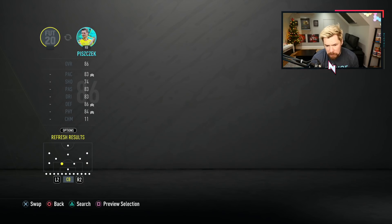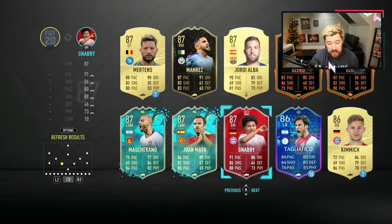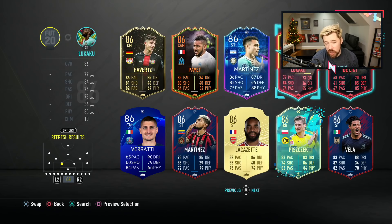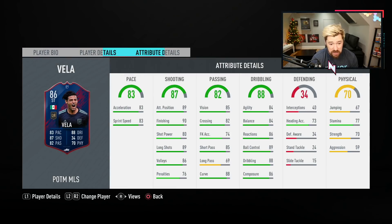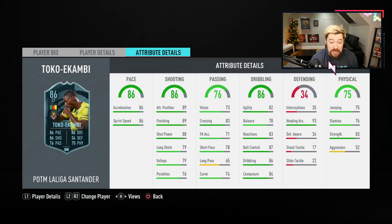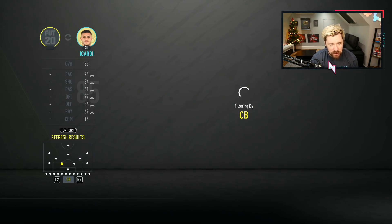If we look at some of the SBC cards specifically: Serge Gnabry — pretty good card to be fair, can't really fault that one, but that's player of the month anyway. Carlos Veya again — two-star weak foot. His work rates are perfect, his in-game stats are fantastic, decent-ish stamina. James Milner — I don't really care about that. Toko Ekambi is another one — four-star, three-star is actually quite nice. What could I fault with this card? It's a decent, well-rounded card. I actually quite like that card. But you guys get the point I'm trying to make.